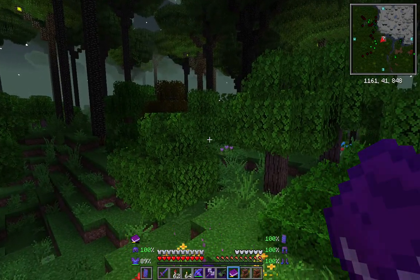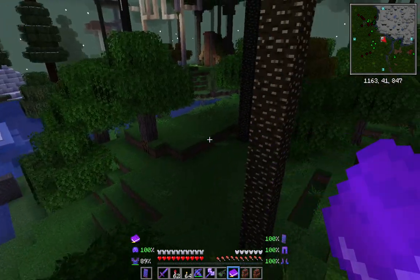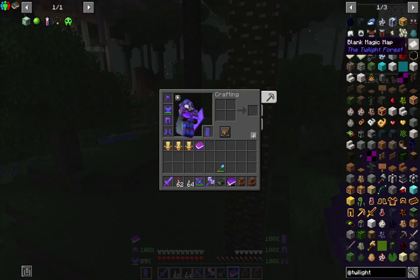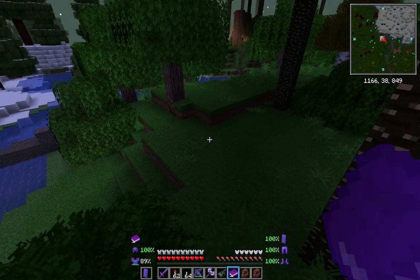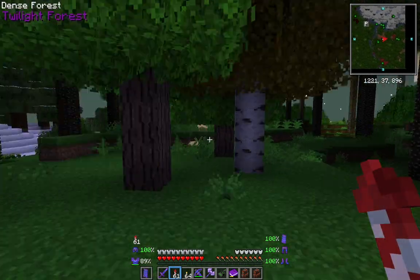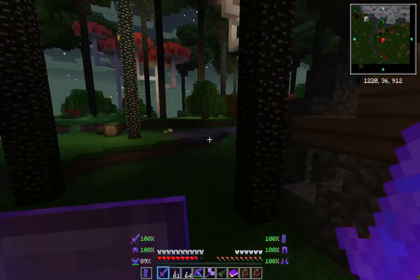Let's see what we need to do first. Right, the first thing I could deal with is a map. Although we've got this map, there is a magic map which lets you know where the bosses are that you need to fight. For that I need some paper and I need a raven feather.